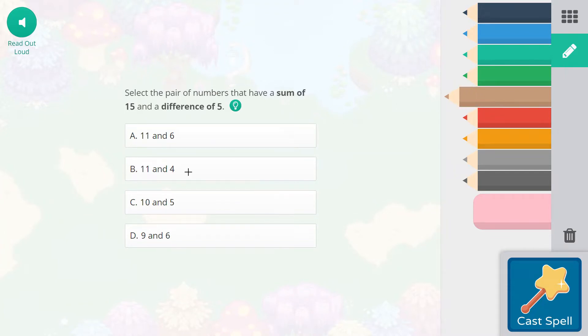So we're going to do process of elimination. 11 and 6 — that's going to add to 17, so we're going to cross that out. The sum does not equal 15. 11 and 4 adds to 15. 10 and 5 does. 9 and 6 does as well.